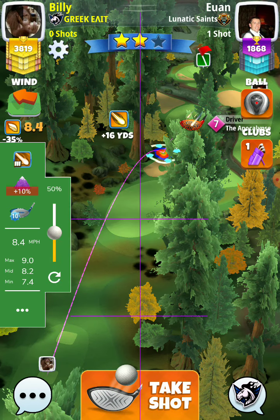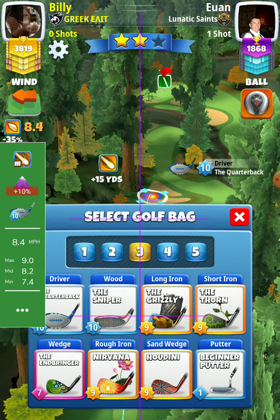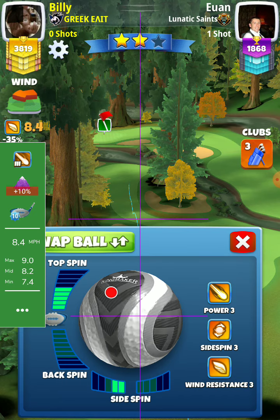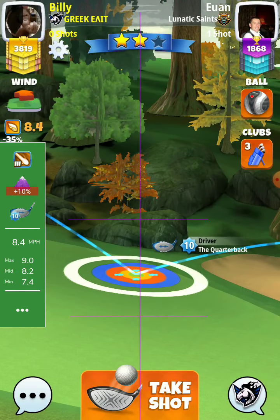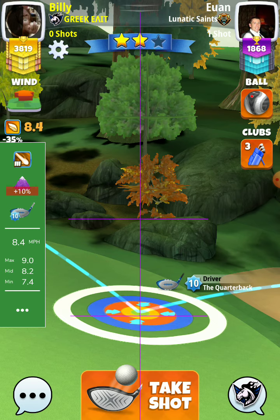8.4 — QB, max stop, two left, blue. Ball guide mid fairway at mid plus 10 is 8.2.